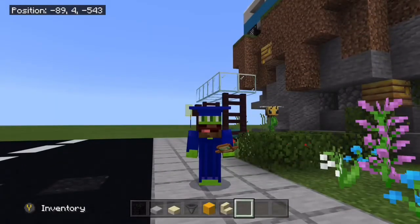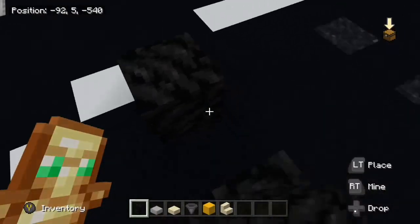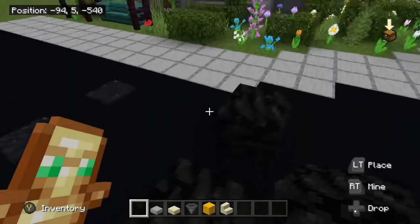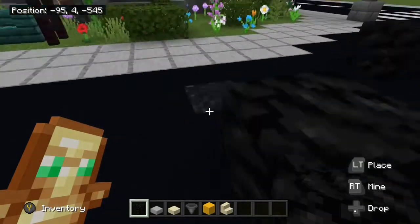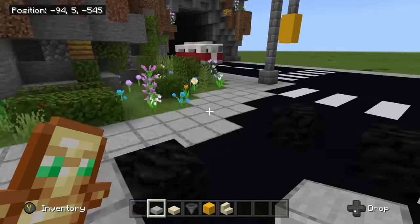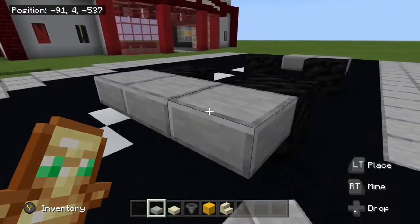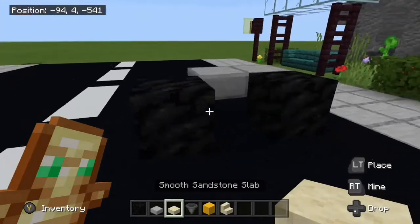Hey guys, welcome to Minecraft. Today we're going to be making a taxi, thanks to your request. Step one: place a coal block, and then one coal block in the block behind it. Then you place four back and two more coal blocks. Then behind the wheels you place two smooth stone slabs, and then in front of the wheels you place three.